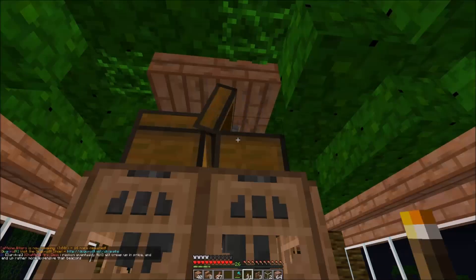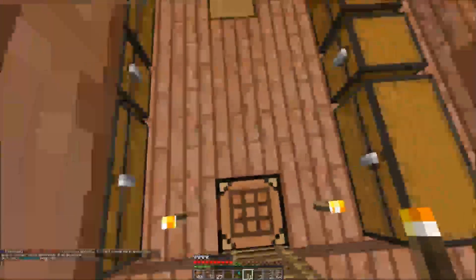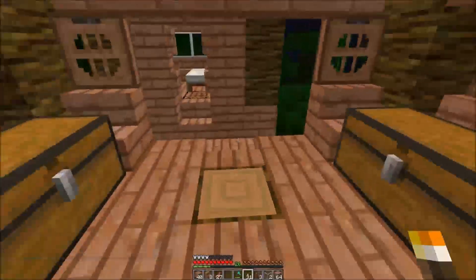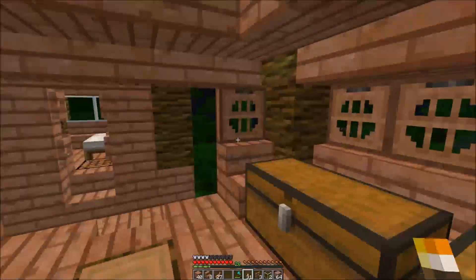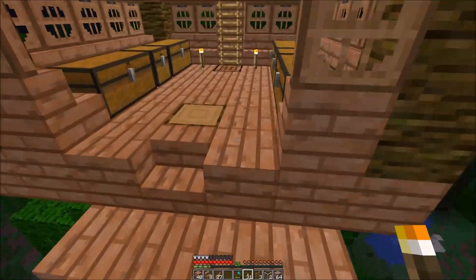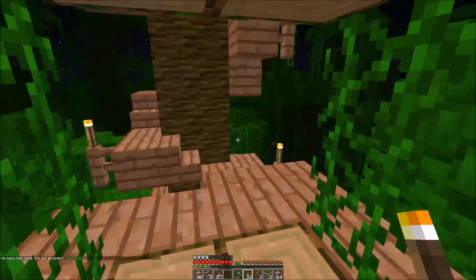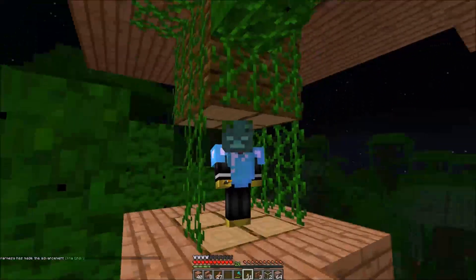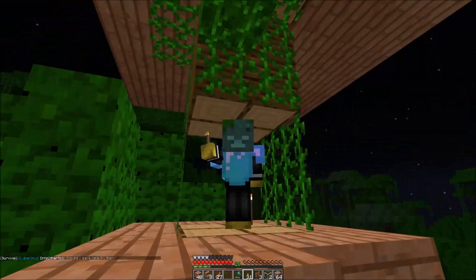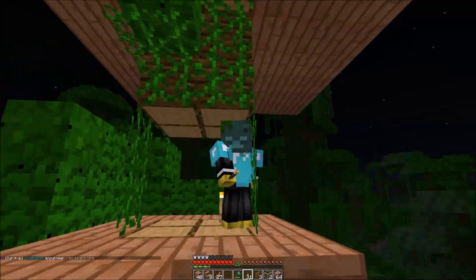Finished stuff comes out here, you put the stuff you want to smelt in there, and then put the coal in yourself — kind of half classic, half automatic. I put trapdoors up as windows in here, and glass. If I come down here I started extending this way as well. Not sure exactly what I want to put here.